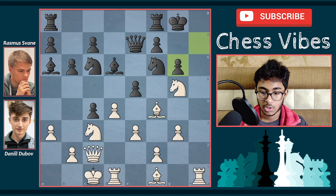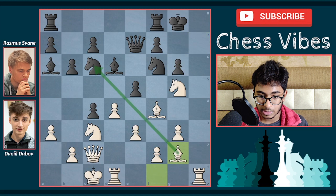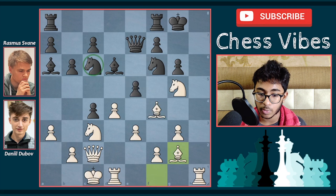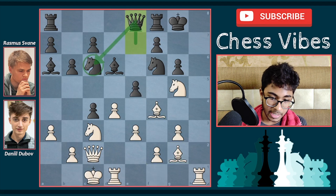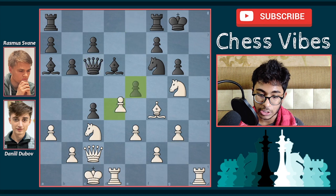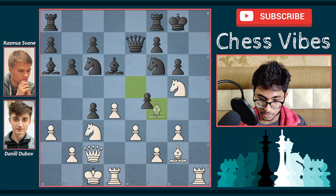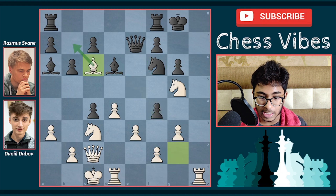After h takes g6, the queen has to capture the pawn on g6. Dubov played bishop to g2, saying: you can grab my bishop on f4, I'm going to grab your knight on c6. Bishop takes f6 was played. Those wondering why not protect the knight on c6 by playing queen e8 — this doesn't work because after bishop takes c6, queen takes c6, and d takes e5, black is going to lose material and it's a winning position for white. So after bishop g2, Swain captured the bishop on f4.